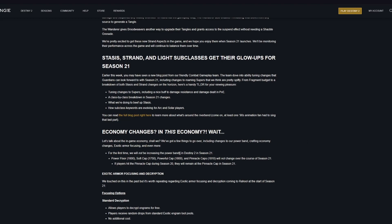First off, we will not be increasing the power bands in Destiny 2 in Season 21. Powerful floor will remain at 1600, soft cap will stay at 1750, powerful cap will be at 1800, and the pinnacle cap will remain at 1810. These will not change over the course of Season 21. If players hit pinnacle cap during Season 20, they will remain at pinnacle cap in Season 21.